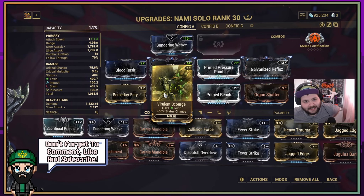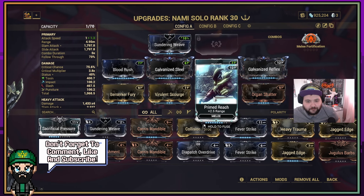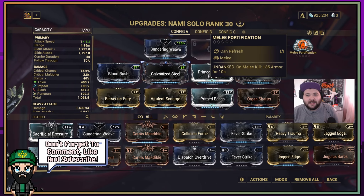Virulent Scourge for 60% toxin and 60% status chance. We've got Primed Reach for 2.5 times range — mine's not at max, it's about 3.5 at max which is a lot better. Organ Shatter for 90% critical damage to upgrade your natural crit damage since you're getting a lot of crits. For the arcane slot I'm running Melee Fortification, though mine's unranked — I've been farming them but it's a slow process.